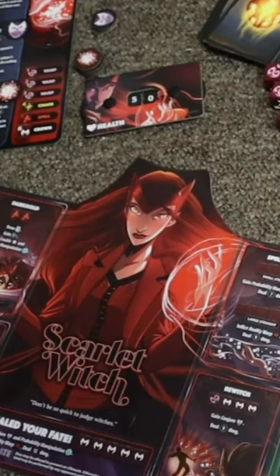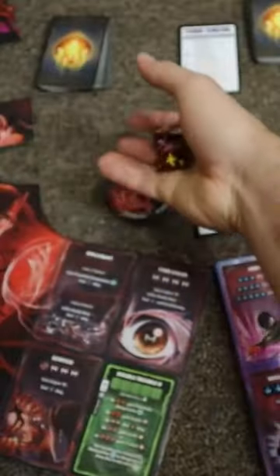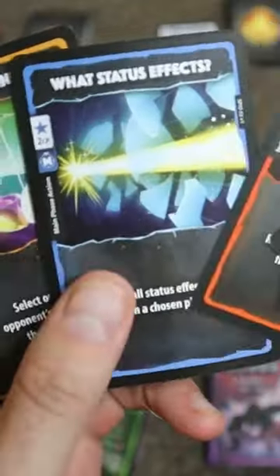And in this base set, you'll play as Scarlet Witch, Thor, Loki, and Spider-Man Miles Morales. Each character has their own unique set of abilities and set of dice that you'll use to unlock abilities on your player card to battle it out against opponents to be the last player standing.